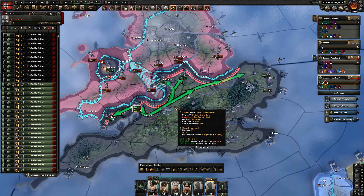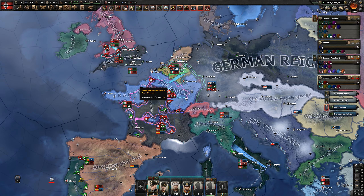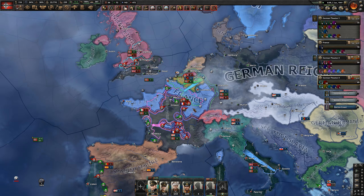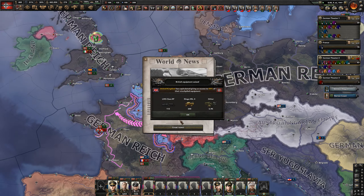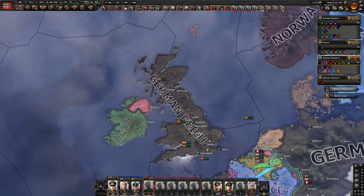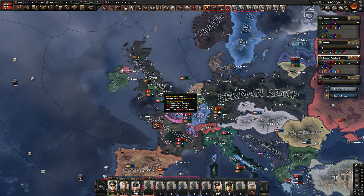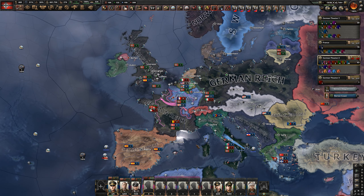France is a big mess, but since we've already capitulated France once and they came back, it's much harder to capitulate them again, but we are messing them up. At what cost? At the cost of every single young man in Germany — but that's a price I'm willing to pay. The UK has actually capitulated. We have secured the Island of Britain. France is still fighting and causing us issues, but we've got Britain out of the war.